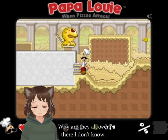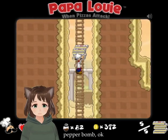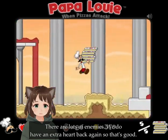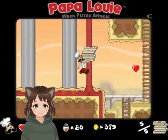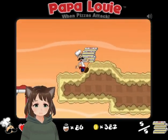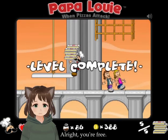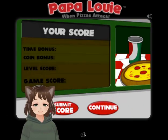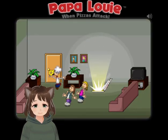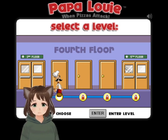Oh, there it is — why are they all over there? There we go. We have to go all the way back. Let's be careful; there are lots of enemies. We do have an extra heart, so that's good. There we go — we made it! You're free. Ooh, 20,000 points — nice! Alright, let's go to the fourth floor, and we'll do this again next time.